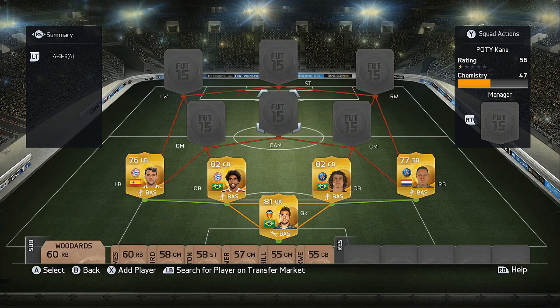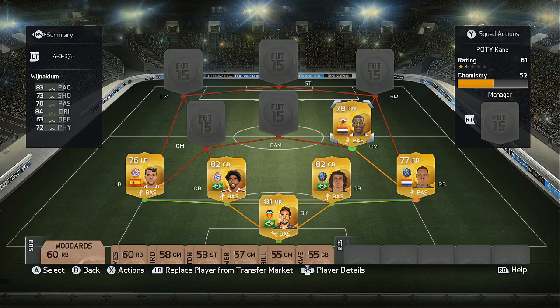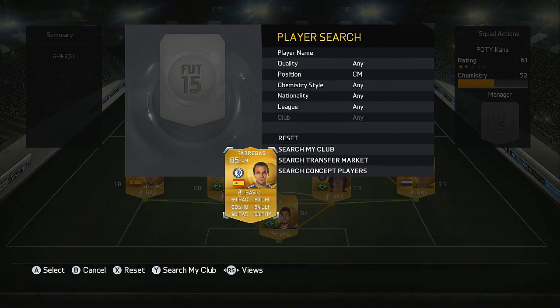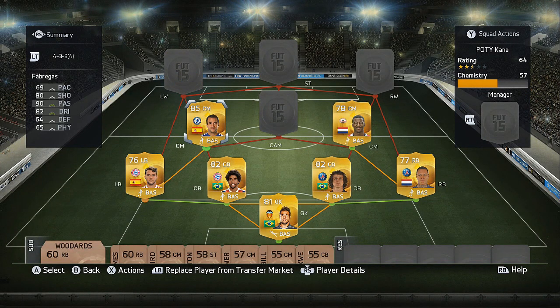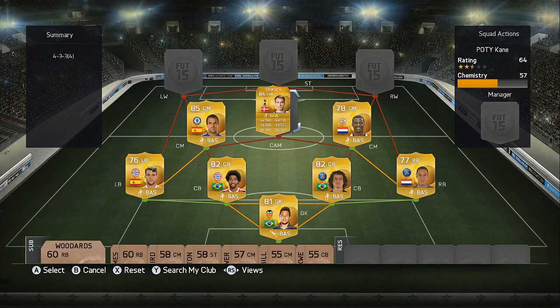Moving into the midfielders, on the right hand side we've got Wijnaldum in the Eredivisie playing for PSV. He's originally an attacking midfielder but does a good job on the right hand side in this 4-3-3. All the way over on the left we've got Cesc Fabregas in the Premier League, linking up nationality-wise with Bernat at left back — 85 rated at Chelsea with 84 shooting and 90 passing. In the central attacking midfield role we've got Christian Eriksen at Tottenham, with 82 pace, 83 dribbling and 84 passing — a real key player in this squad.